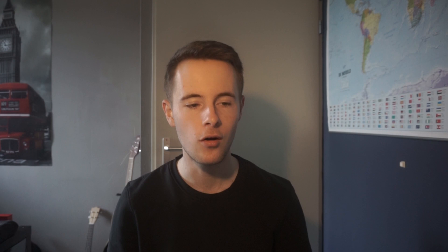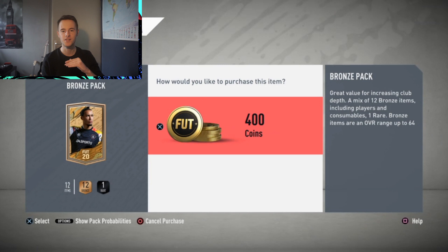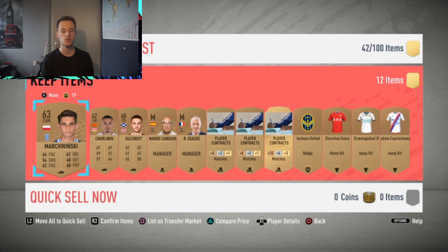If you're new to this channel, make sure to hit that subscribe button for the best trading method videos. When opening bronze packs, first check your coin total — right now I've got 120k. I like to set a floor, say 110k, and open packs until I reach it. About 99% of the time I never hit that mark simply because I'm making so much profit along the way. If you're new to this method, I recommend starting with around 10,000 coins and work your way down to about 3,000 coins.